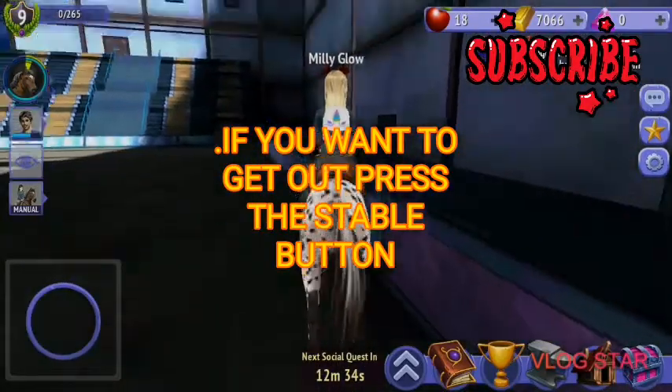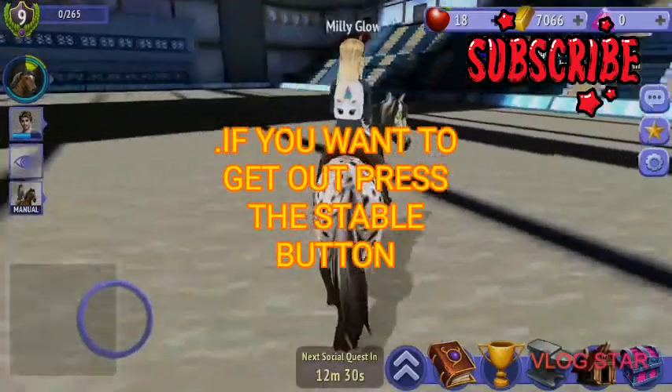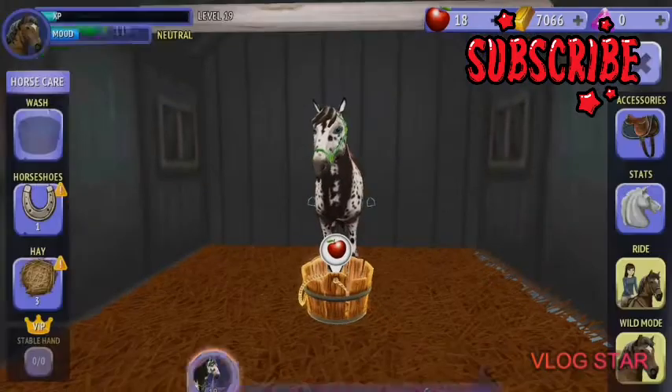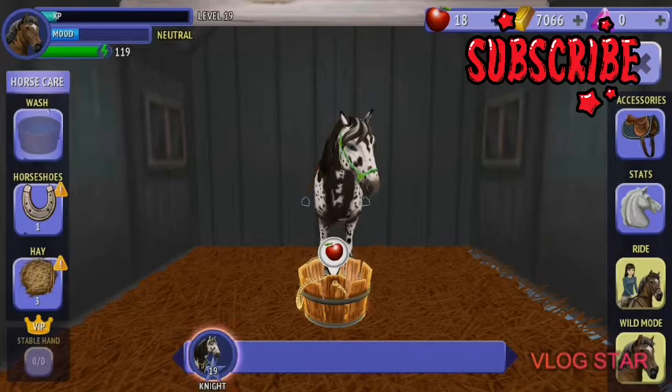Now if you want to get out and you're not VIP, what you have to do is press the stable button down here. Press stable, and now press whatever you want to do.